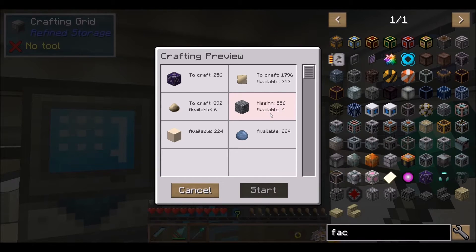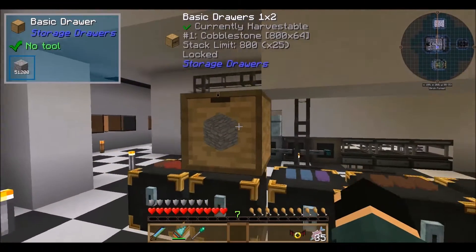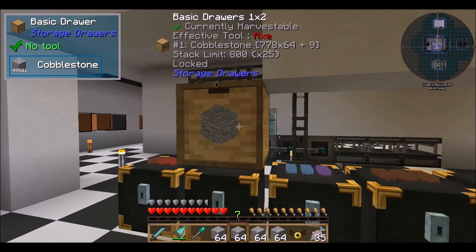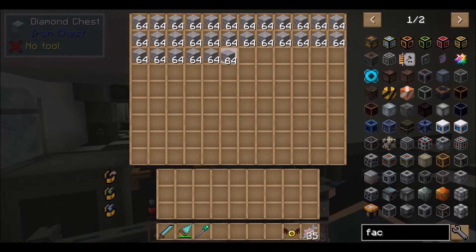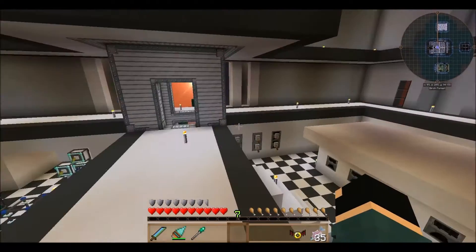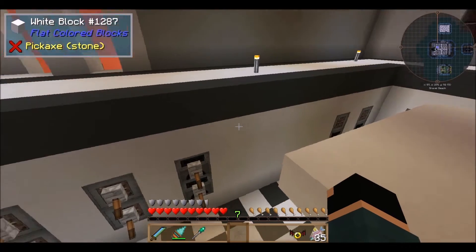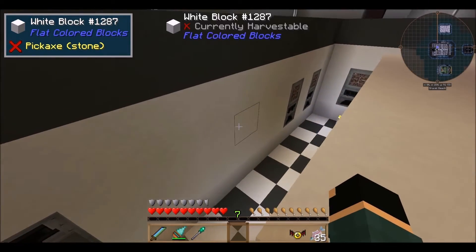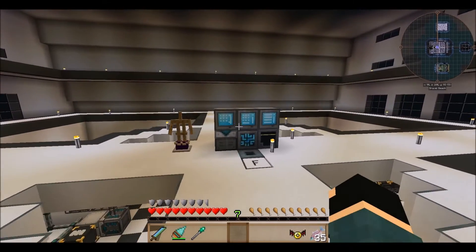Oh, I see what's going on here — I'm missing a lot of gravel. I can fix that relatively quickly. What I did was I was missing a lot of sand earlier, so I took all my gravel out of my system and threw it in one of my drawers. What I should probably do is set up some sort of way to always have at least a chest full of sand and gravel. This is all automated just for glass production, since I need so much glass for my build. I'll figure that out — it should be a pretty simple thing to do.